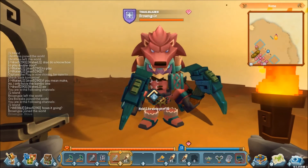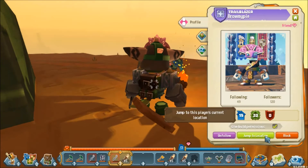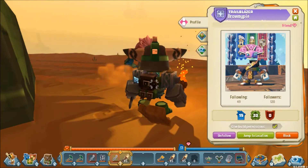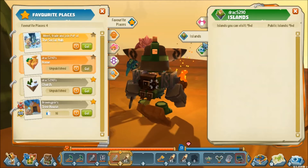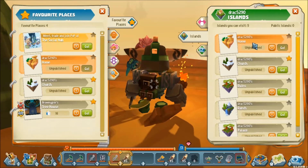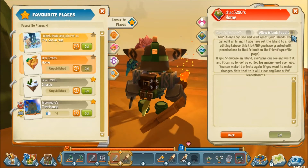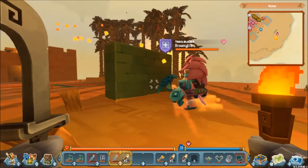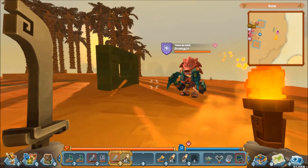If I go up to BrowniePie and hit E, I can pull her profile up to the side. We're friends, so I can click Give Build Permissions. Now I've given her build permissions, but if she tries to attack that wall over there she's not actually going to be able to do any damage — as you can see she can't dig it out at all. This is because not only do you need to give build permissions in the player profile, but you also need to give build permissions on your individual islands. If you go into the island information tab, there's another option that says Allow Friends to Edit — if you click this, they can now actually edit that world.